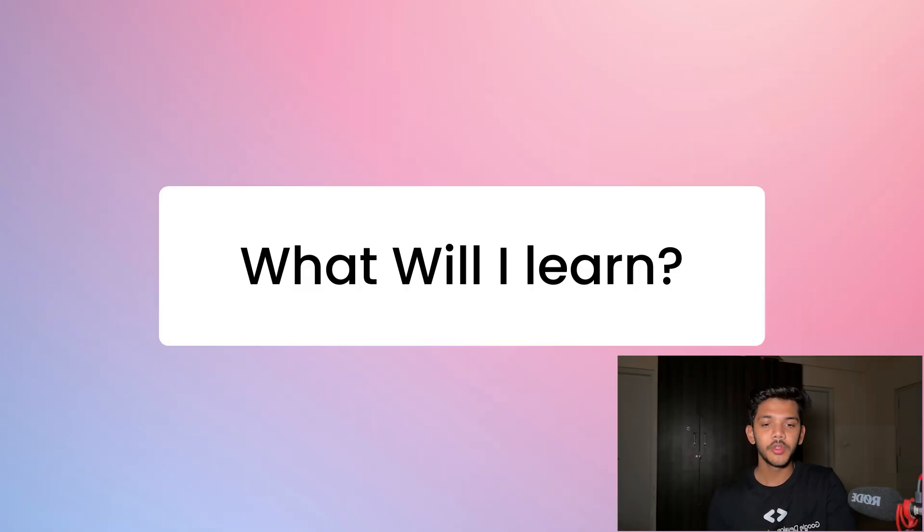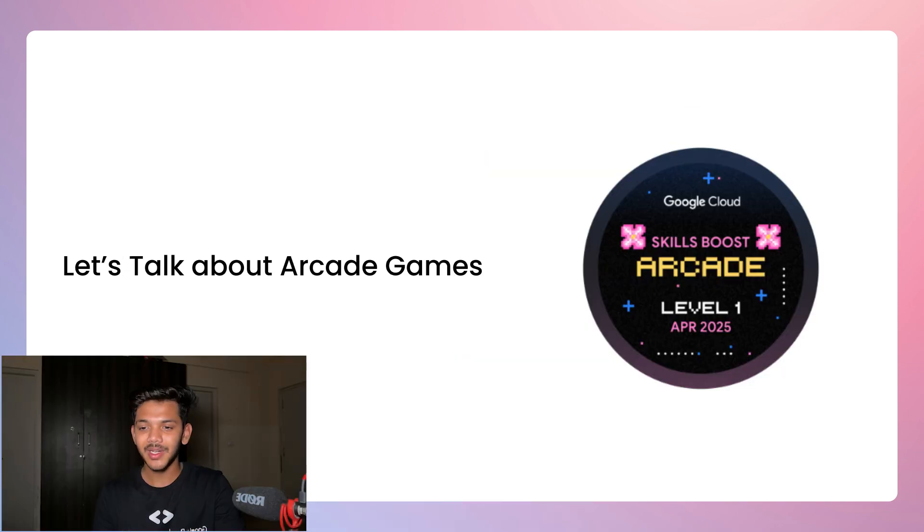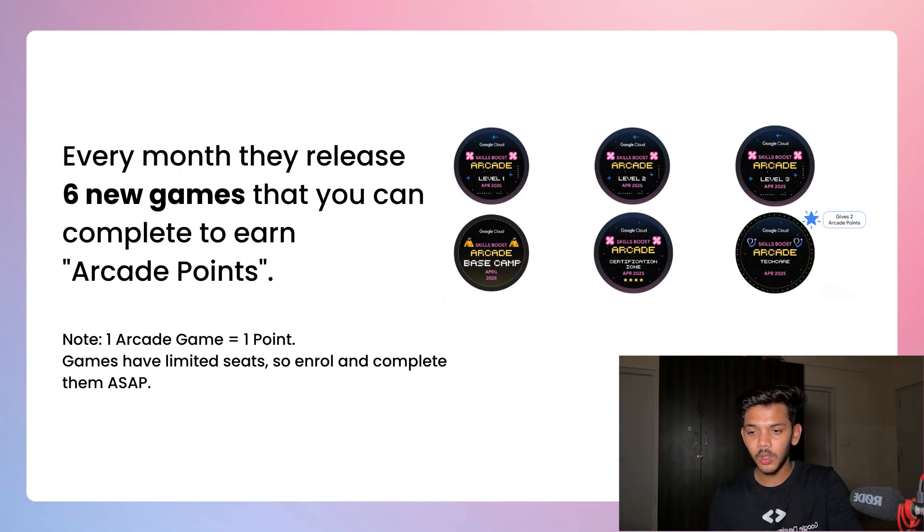The program is divided into four components: Arcade Games, Arcade Trivia Games, Skill Badges, and Lab-Free Courses. An Arcade Game is a series of labs — when you complete all those labs you get the badge. Each Arcade Game badge gives you one point. If the Arcade badge is starred (you'll see a star icon on the badge), it gives you two points. Arcade badges are released all at once — there are six Arcade games every month.